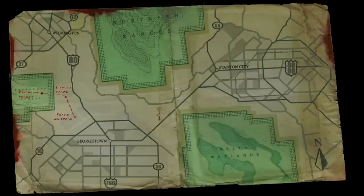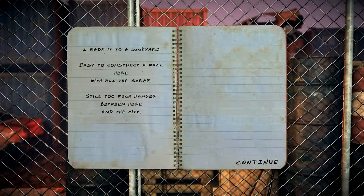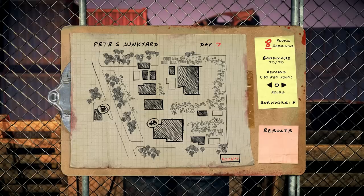Off to Pete's Junkyard! I think I saw this in the trailer — I made it to a junkyard. Easy to construct a wall here with all the scrap. Still too much danger between here and the city. We got 70 barricade here, so it's a bit stronger than the other ones, but that just means it'll probably be more difficult as well.